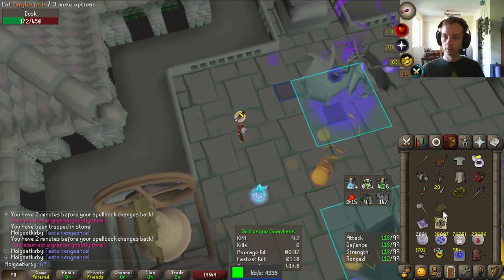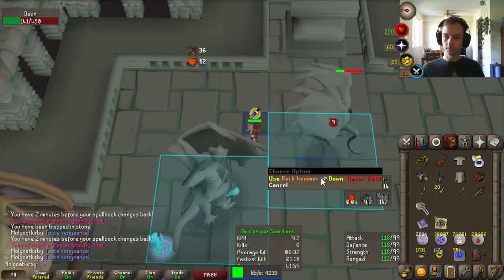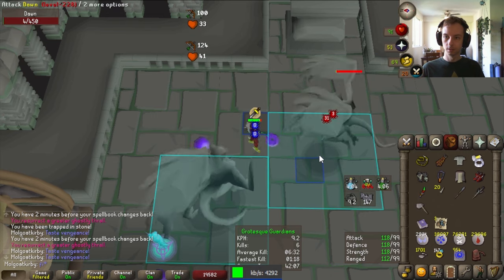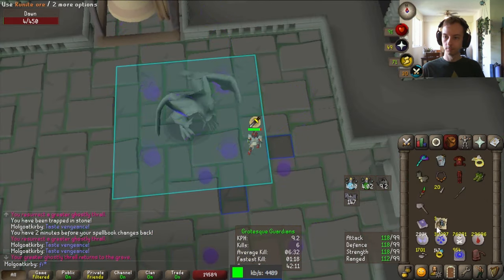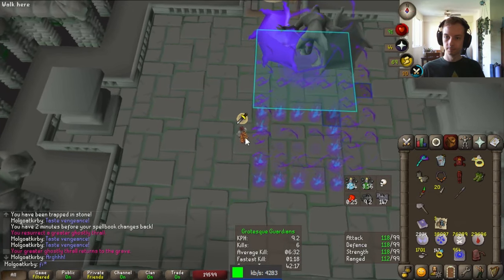Very important that you get the timing of all this correct. Then we just chally from a distance to avoid the yellow special hitting us, and hope to proc the next phase. If the damage is bad, you can do an extra whip hit before chally — but be careful not to get hit by the yellow special. It then continues like normal until Dusk returns: we will whip instead of claw spec, but the timing is the same. Keep whipping until a chally has a good chance to kill.